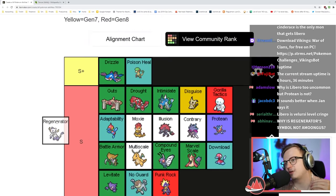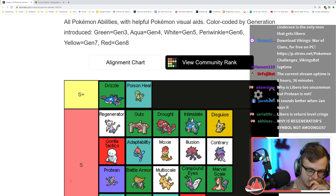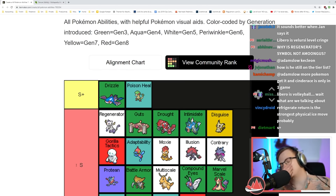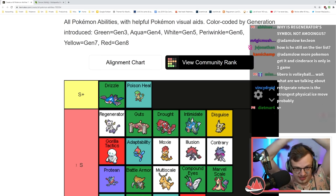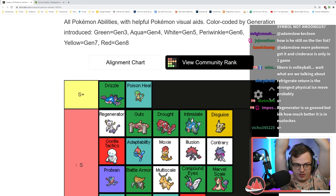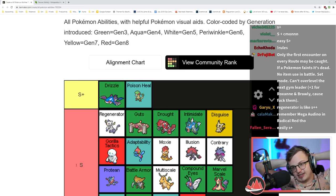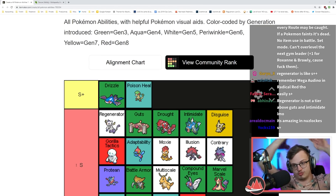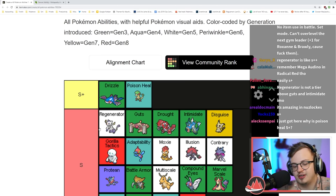Regenerator is the only other ability I would consider putting in S plus tier, but I do think it's just S tier. Regenerator heals you when you switch out — it's insane, especially with U-turn. If you're playing itemless it's one of the most consistently easy ways to heal. The Pokémon that get it aren't insane but it's really really really good.